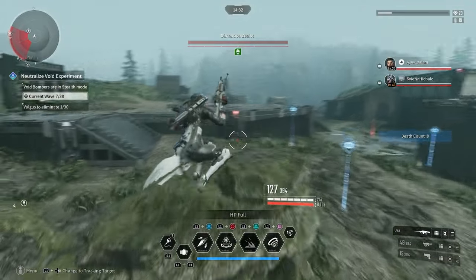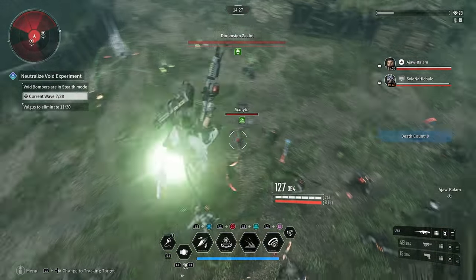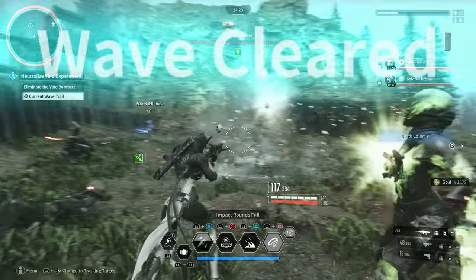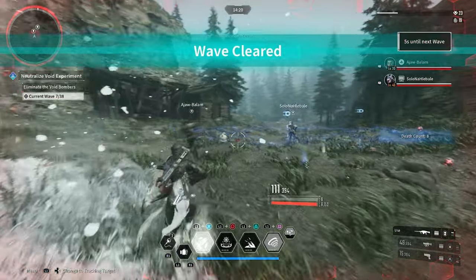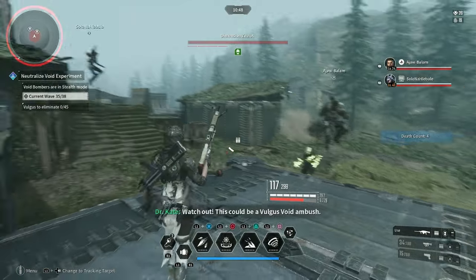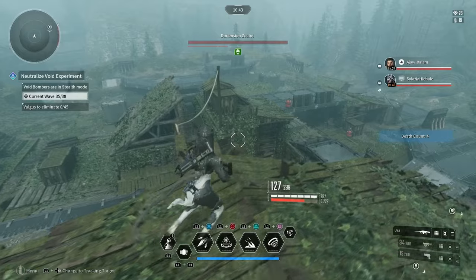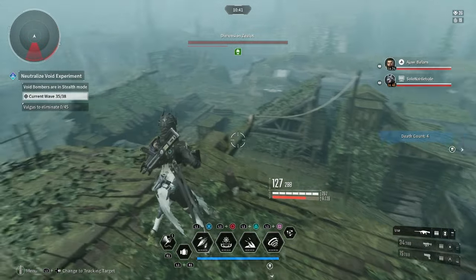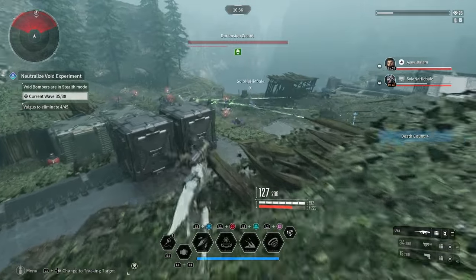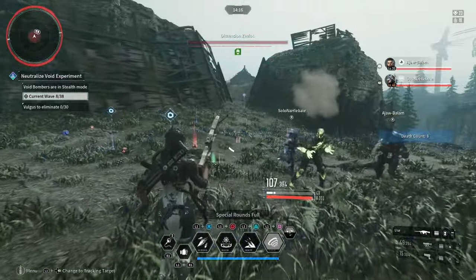When you shoot the enemy early on, it has about 7,000 or less health. About midway through you get about 17,000, and then in the later stages you get around 20,000 to 40,000. I shot it a couple times — about 20,000. So the further you go in, the easier it is to get this challenge done. Through a whole mission, every single person in the group should be able to get it done if you all get a chance to shoot it. So just give everyone an opportunity.